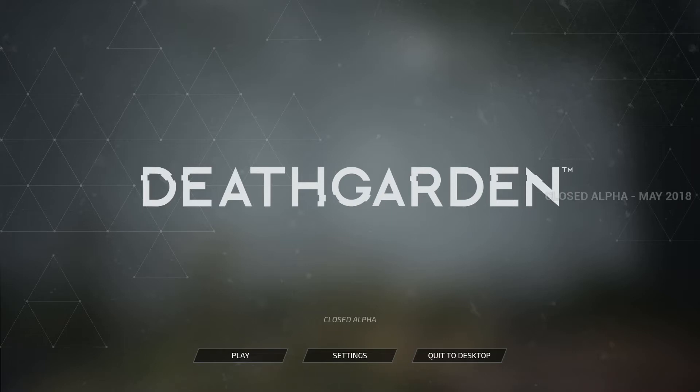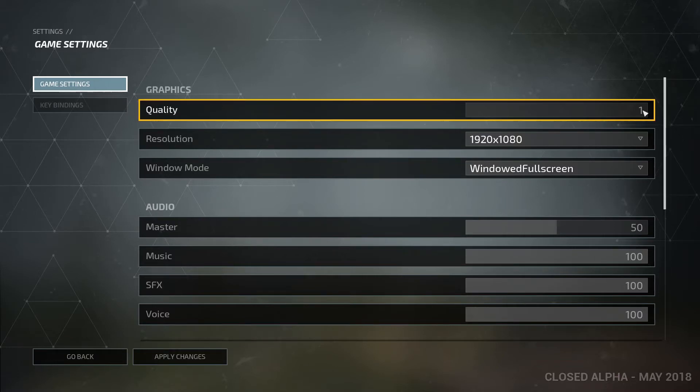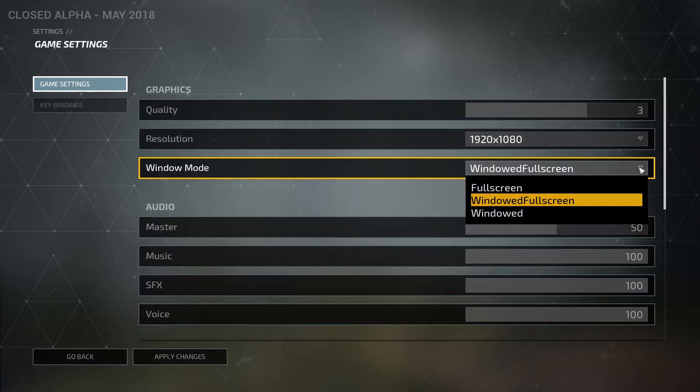So right now I'm on the main menu screen. You can see there are three options: play, settings, and quit to desktop. So let's check out the settings here first. We have basic graphic quality that you click on — the max is 4 and then it goes down 3, 2, 1. You have resolution and window mode — you can change to full screen and stuff.